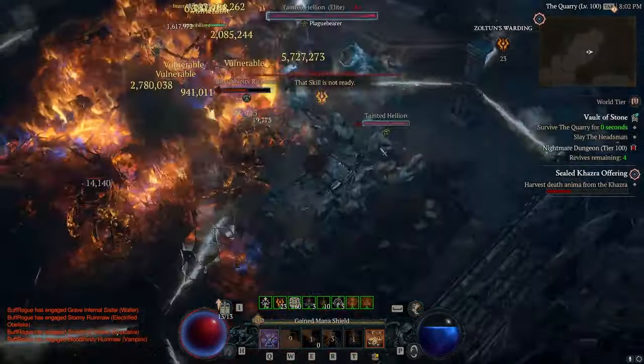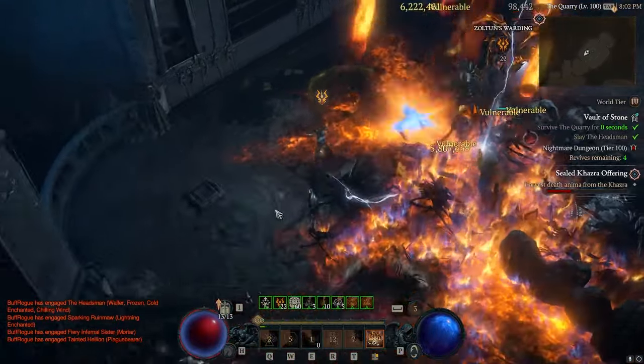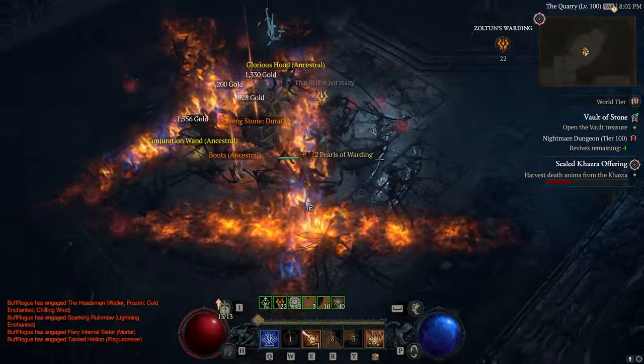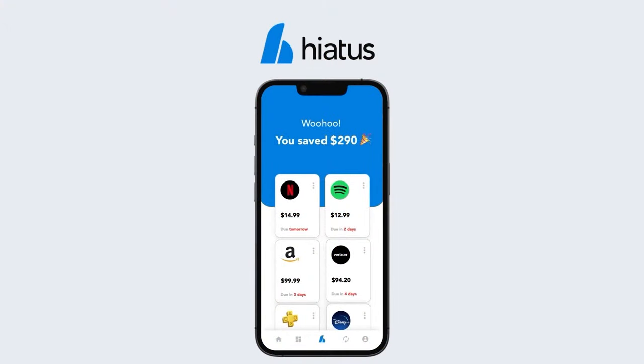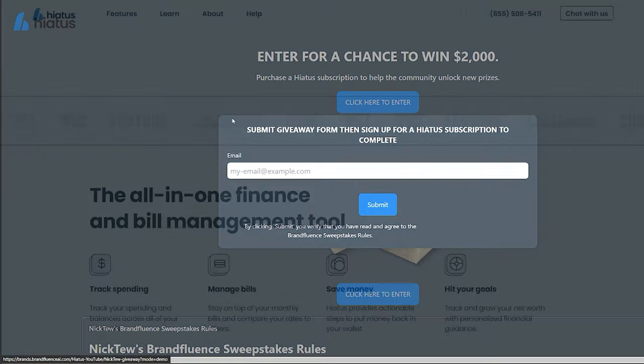It was really hard to get it to a point where I'm happy and satisfied, but I think I've landed there and I'm really excited to show you guys the final product. Before I get into the video, I want to show you something everybody needs — today's sponsor, Hiatus, a financial app to help you better take control of your financial life. Using my link, you can enter a giveaway for a chance to win up to two thousand dollars.